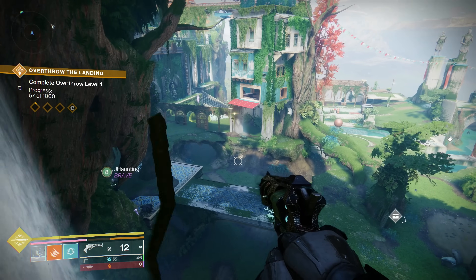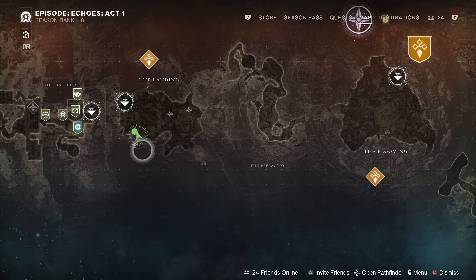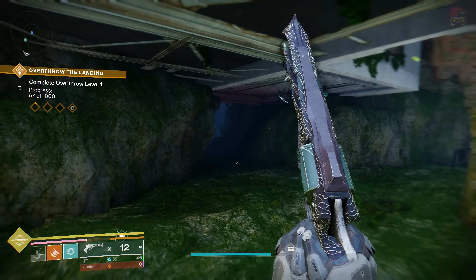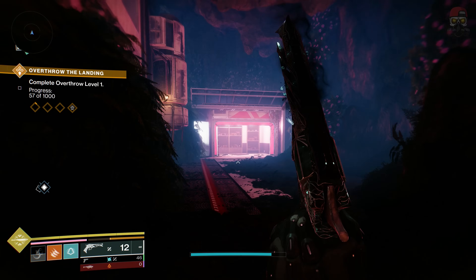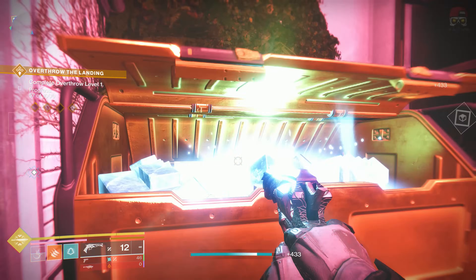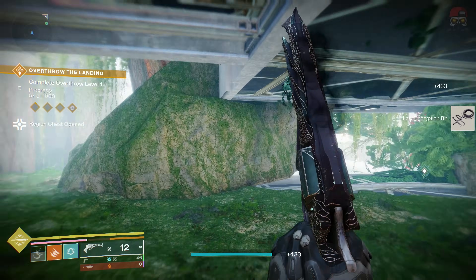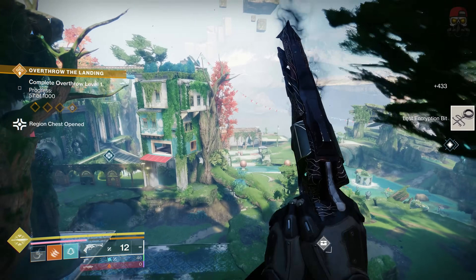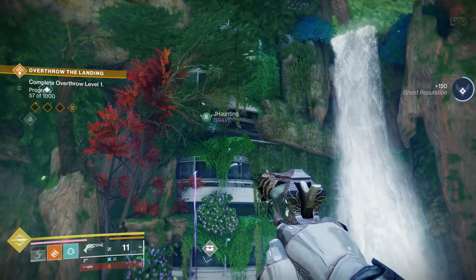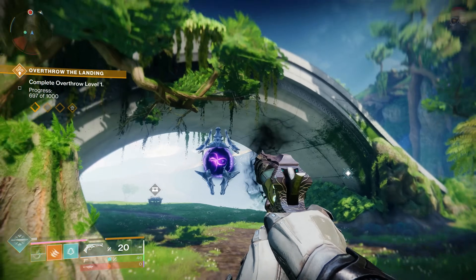We're going to start right where I was standing in the landing. Going from left to right on the map: the landing, the blooming, then the impasse. The first chest is way up here on this waterfall — the chest is in the back. We need these lost encryption bits from all these regional chests in order to get the Kvostov. It's just up there right by the waterfall, kind of to the right when you spawn in at the landing.